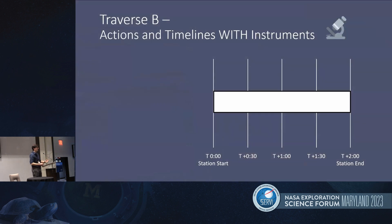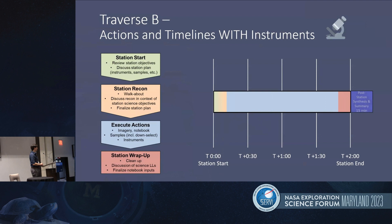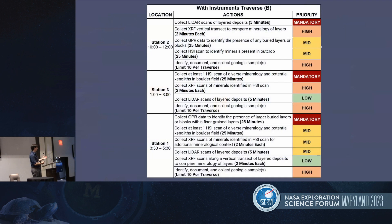Traverse B with instruments — this is where it gets more exciting. The timeline looks very similar: the first 10 minutes is station recon and preparation, the majority of time is executing actions now involving instruments, then 10 minutes to wrap up and a 15-minute debrief after. The big difference with the instruments EVA is that there were three mandatory must-be-done actions at each station. This ensured each instrument got a chance to be used and helped guide the astronauts in the right direction.